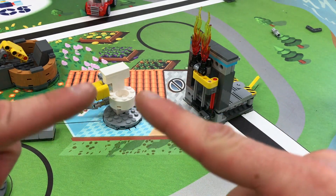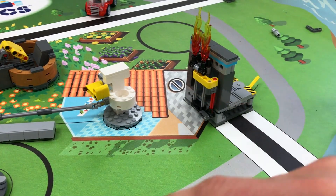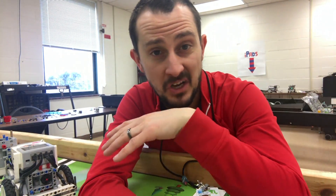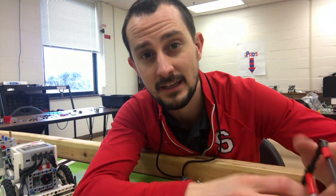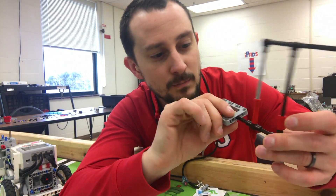I have a couple of thoughts as to how this mission can be done. Number one is the attachment. Maybe you have a stick, an axle, or something that comes off your robot — maybe something that picks up the pipe or drops it off — that you can also use for this mission. This is what works for another team.